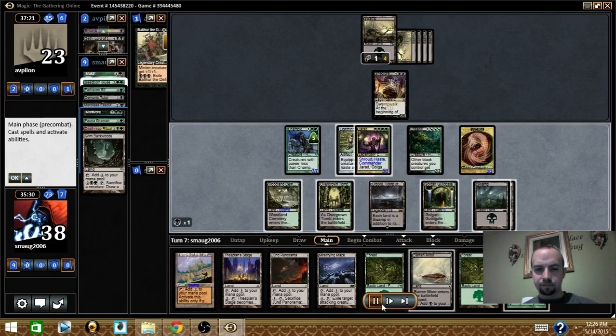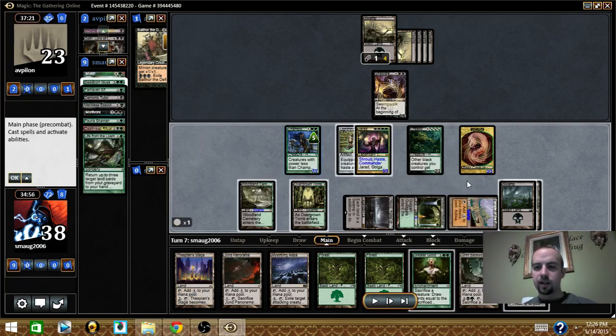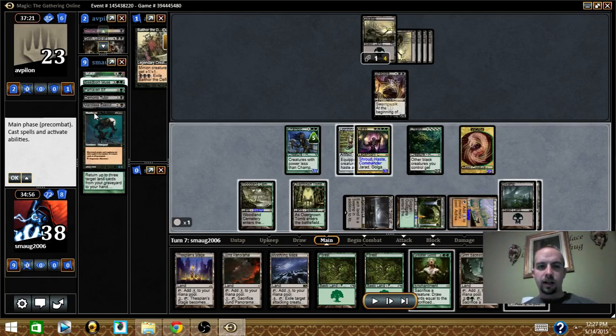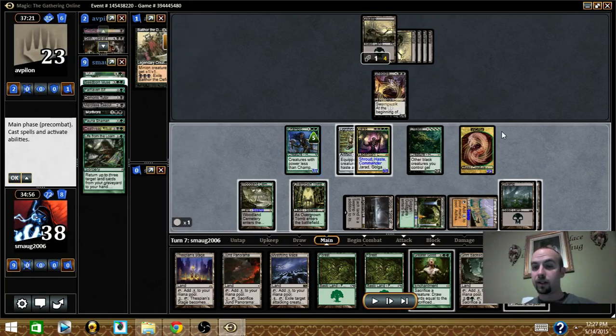On my upkeep I had to sacrifice a creature due to Shieldred's ability, so I sacrificed Motivor. Then I got a worm token. Starting next turn I should be able to sacrifice my worms to Shieldred and not be worried about losing anything else — that's pretty sweet. So I Life from the Loam and cycled, trying to get more stuff into my graveyard.